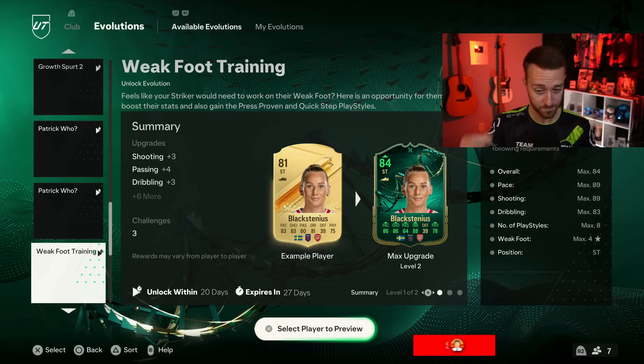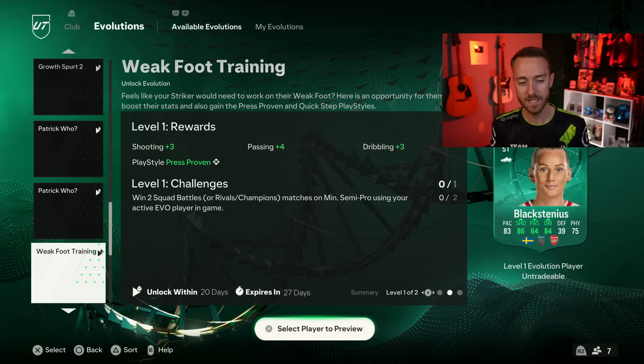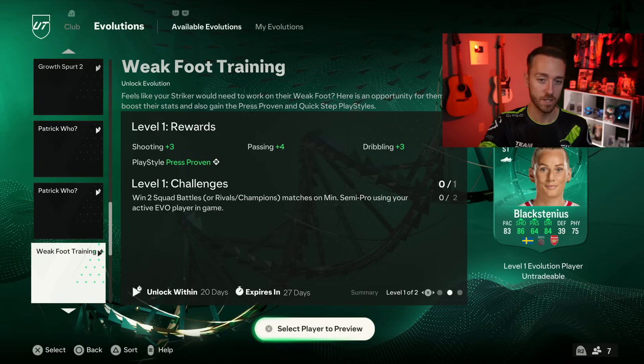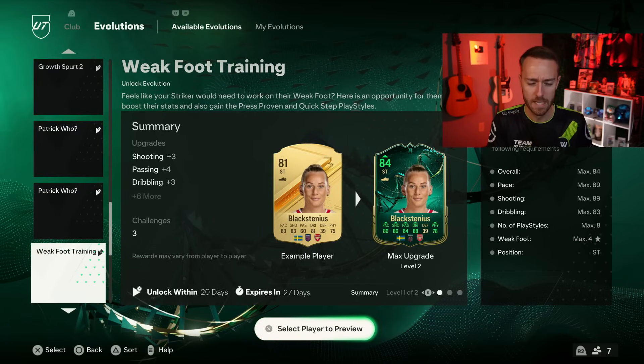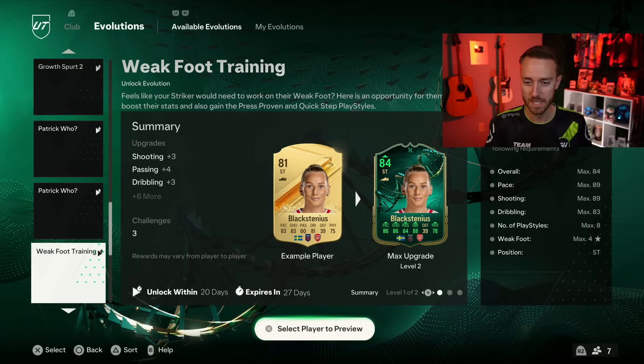There are a couple of confusing parts about this. First of all, you get a plus three shooting, plus three pace, and you get plus four passing along with plus seven dribbling and plus three physical. So a big dribbling boost there. And you do get playstyle Press Proven and playstyle Quick Step and the weak foot boost. This is where it gets a little confusing — if you look at the play styles given for the weak foot, which is Press Proven and Quick Step, but then you look at the play styles for the skill move boost, these are both for strikers. But when you think of a striker getting a weak foot boost, I think I would want Power Shot and Chip Shot. Like for a striker that's going to shoot better with their weaker foot going to four or five star weak foot, I'd rather have Power Shot and Chip Shot. I wish they would have flipped the play styles — that's what doesn't make a lot of sense. Also, if you're going to evo somebody with skill moves and give them five star skills, you maybe would want Press Proven and Quick Step, right? Quick Step with five star skills is going to make those skills feel even faster. That's why I feel like the play styles should have been swapped between weak foot and skill move.